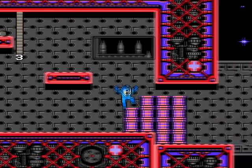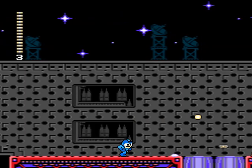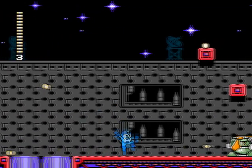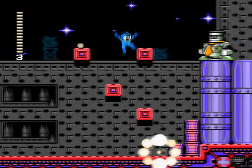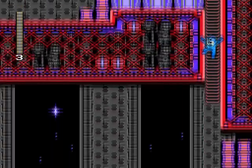For the Tankman enemies, you can just follow them and then jump over them as they pop out to shoot you. For the popping mines, just keep running and then stop below them when they pop out.